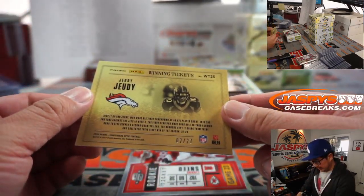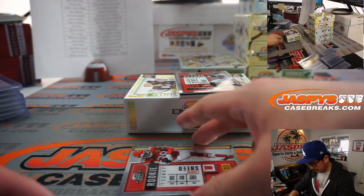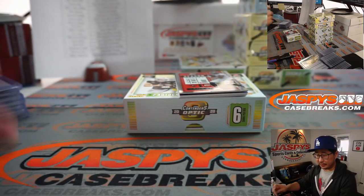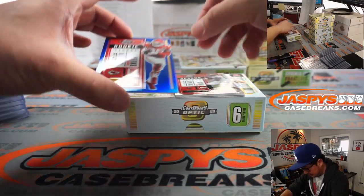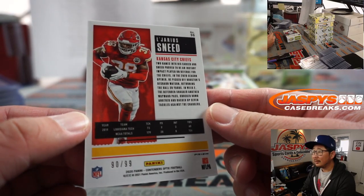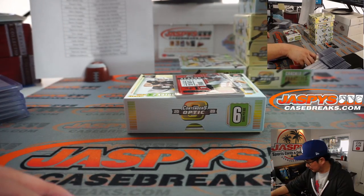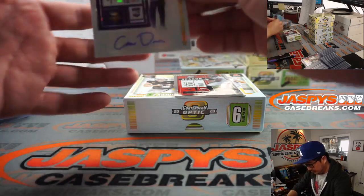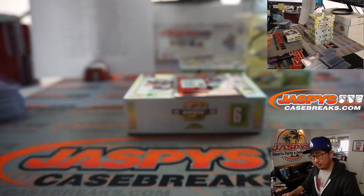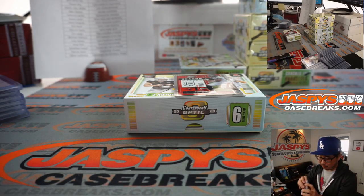Those green pulsars — this is 2 out of 27 — Jerry Jeudy Winning Ticket going to Brennan and the Broncos, my rivals. There's Jerry Sneed, Chiefs — that's going to go to the X-Line. There's Sneed again, 90 out of 99. We've got Rookie Ticket Cracked Ice Cameron Dantzler, 6 out of 22 — a sharp-looking card. Cameron Dantzler going to Cameron Sadler, Vikings — from one Cameron to another.